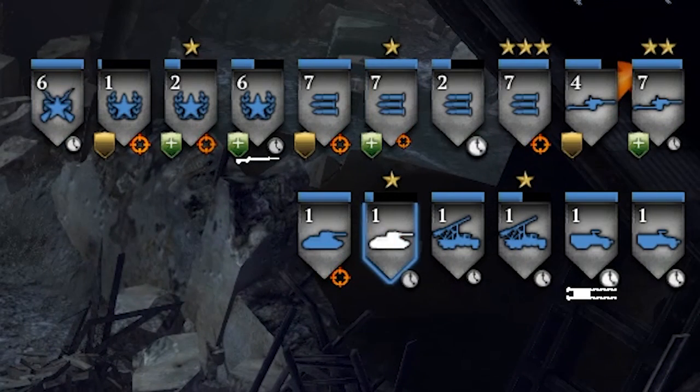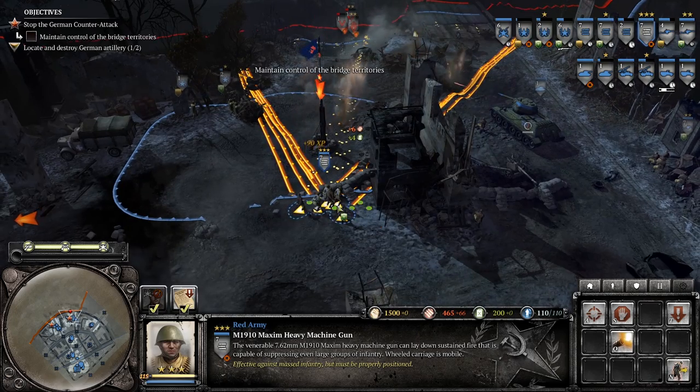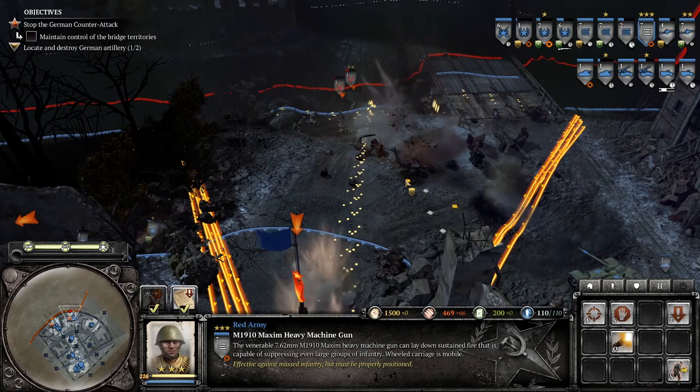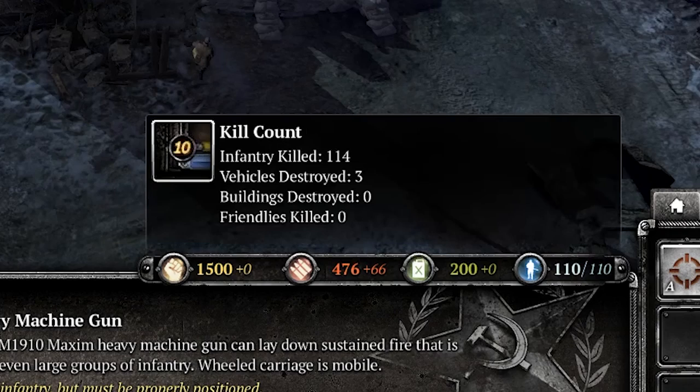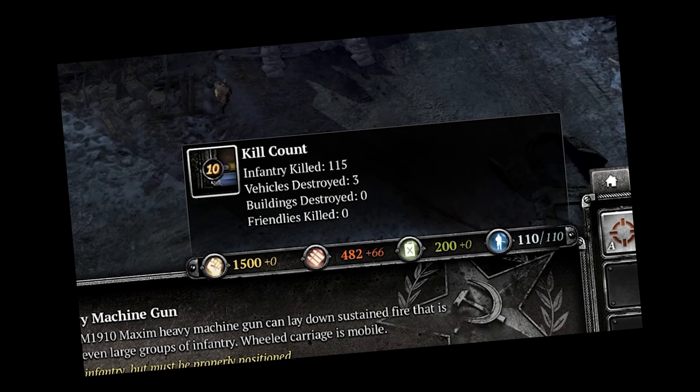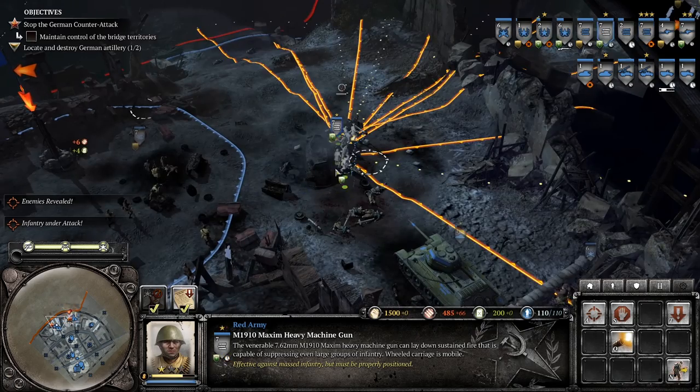Look at them as they level up and become more powerful — our machine gun squad over here is now max level, meaning they can shred even better than ever before. 63 XP, kill count 114. They've destroyed three vehicles using machine guns — I do not know how, but they are absolutely ridiculous.